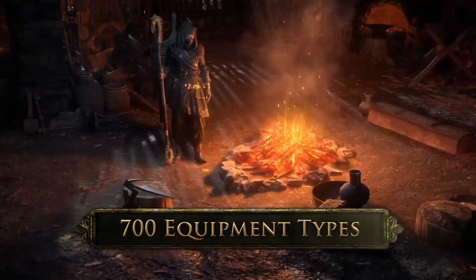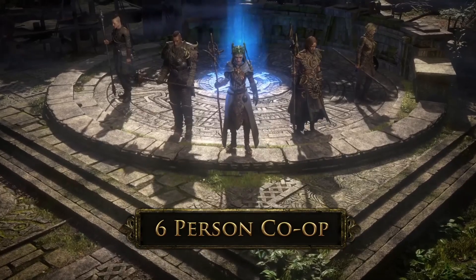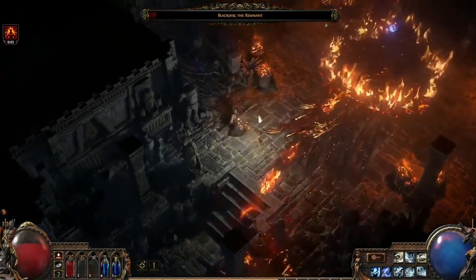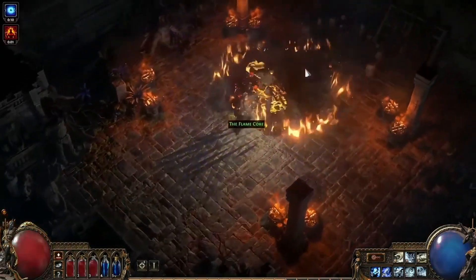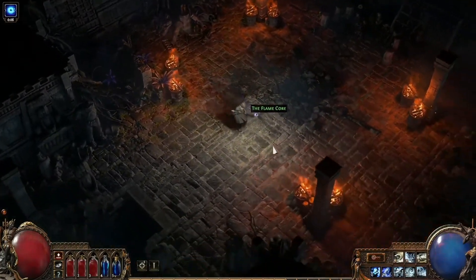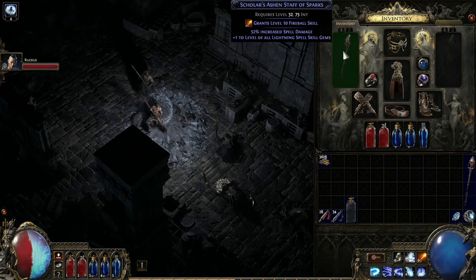There are going to be three ascendancies per class, so that's 36 ascendancies, which is crazy. There are going to be 1500 passive skill points, which breaks down to about 250 per stat combination.